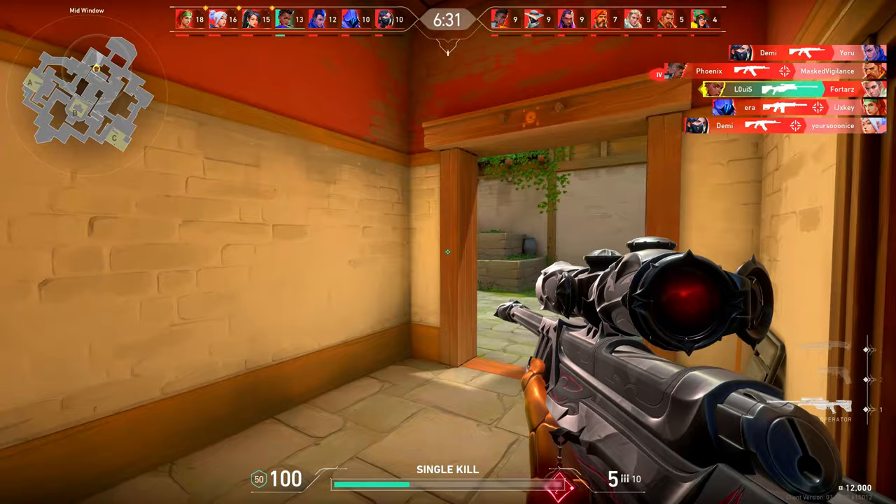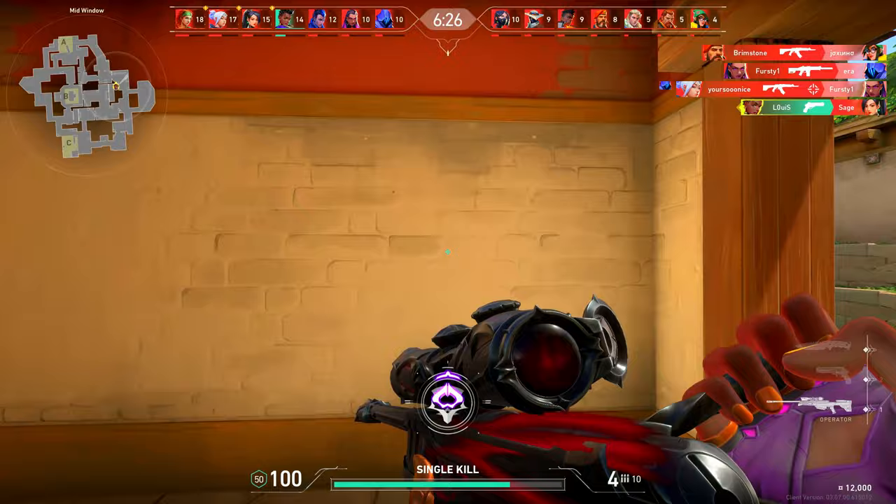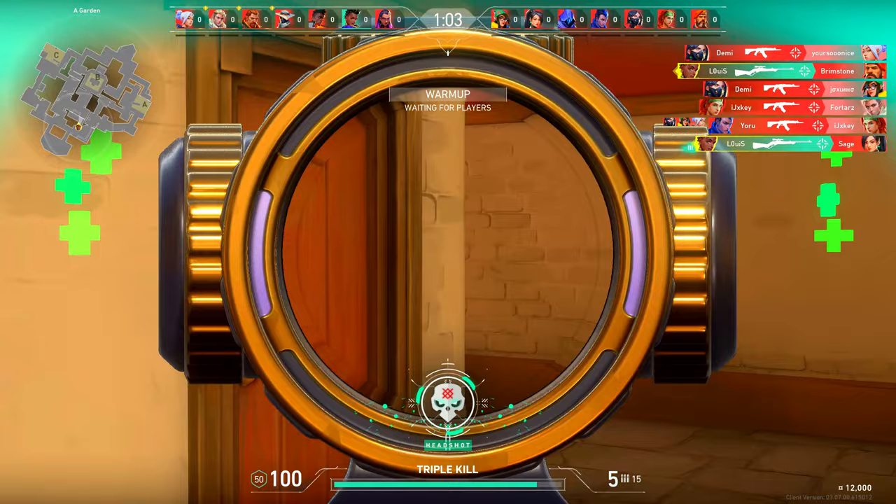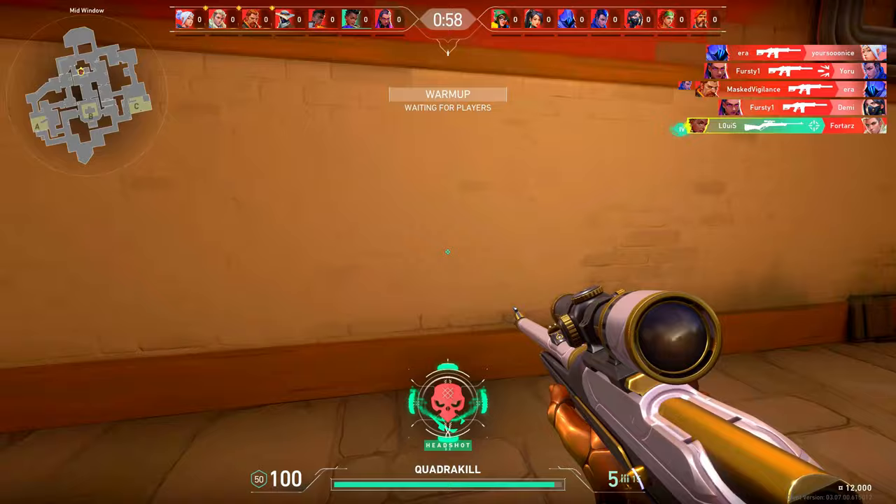My last tip is to play the Marshal in deathmatch too. You will have to flick a lot because the movement speed is a lot higher. You can flick more often with the lower scope time and will be able to hit more precise shots if you are aiming for the head. After hitting some good headshots with the Marshal, hitting body shots with the Operator will feel like no challenge. Click on this video to see my insane results in a montage with immortal plays.